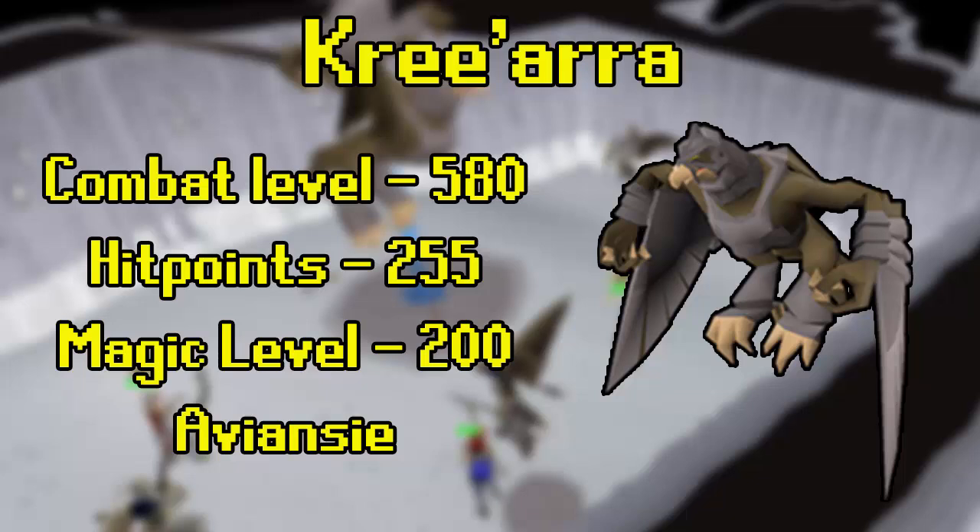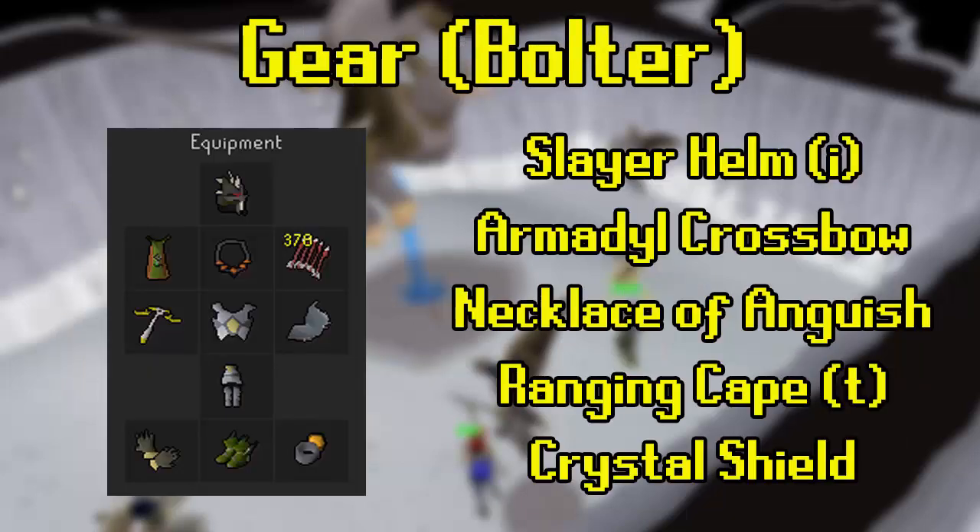It is highly recommended that you kill Kree on task, although tasks can be somewhat difficult to get and might involve some Turael skipping if you're low on slayer points. The method is doable off task, but the kills will be slower and the chin chomper cost overall will be higher.